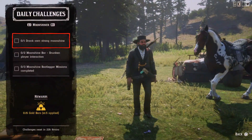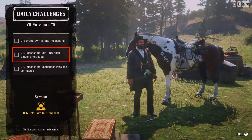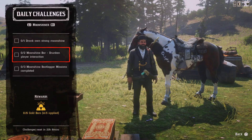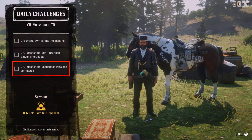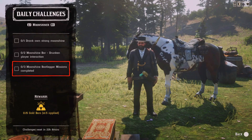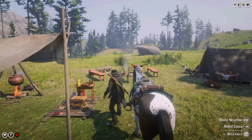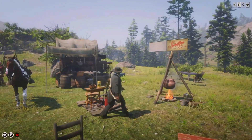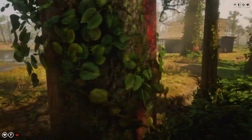For the Moonshiner: one drunk on strong moonshine, two moonshine by a drunk and play interaction — which you can complete solo at your moonshine shack store — and three moonshine bootleg missions completed, which you can start from Maggie in your moonshine shack. Let's go complete the drunk and play interaction now. Fast traveling to the moonshine shack.